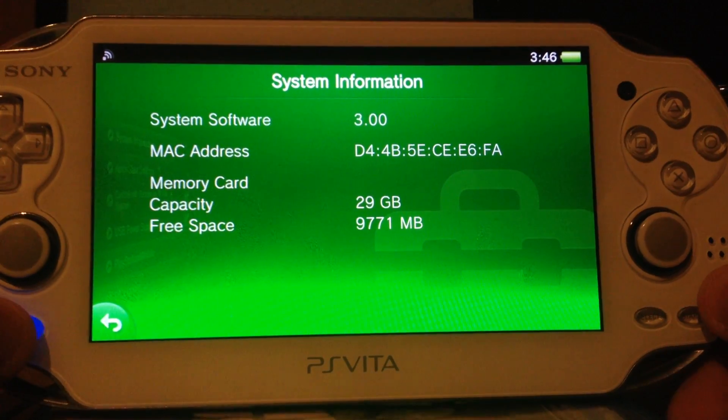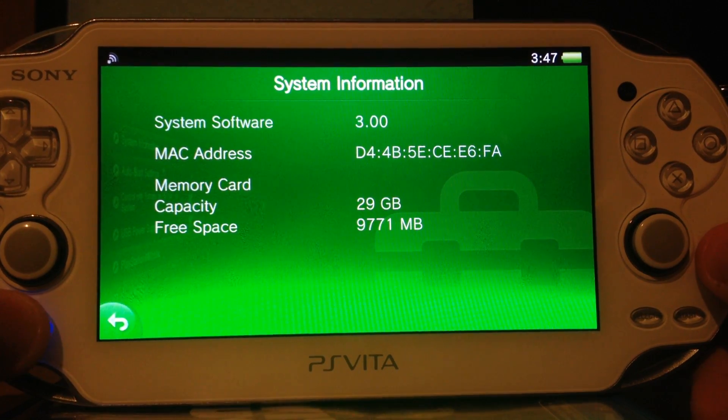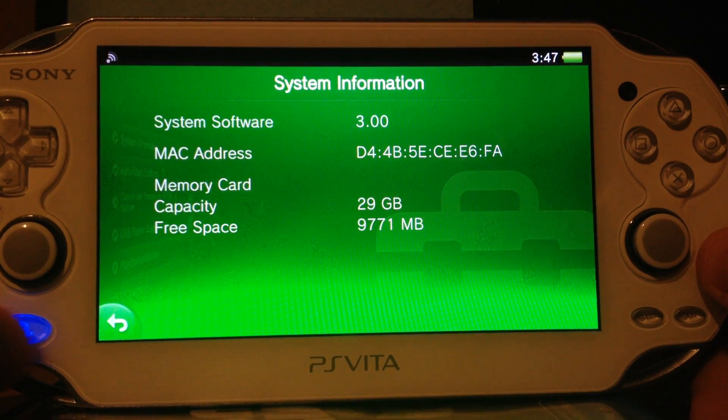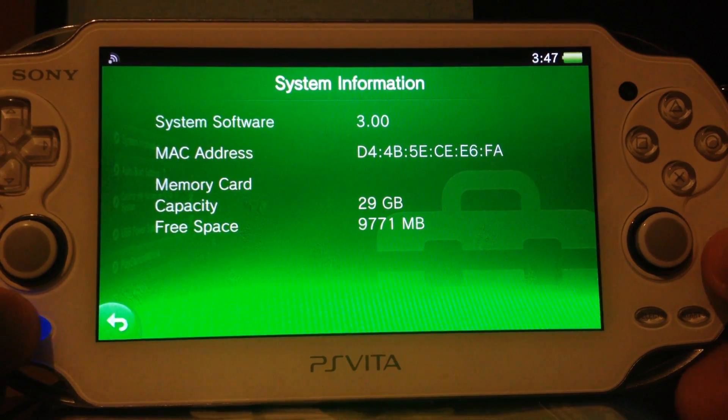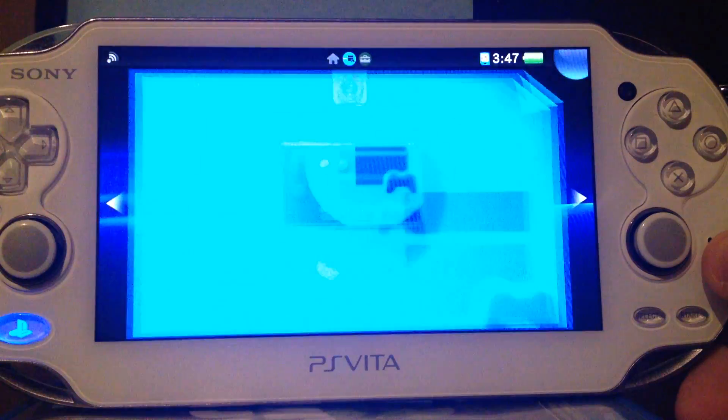So yeah — this is the new firmware 3.00, my first impression of it. It looks pretty awesome. It feels a bit faster than the previous 2.x firmware, and pretty cool is that it has the PS4 Link app.